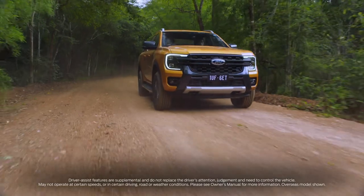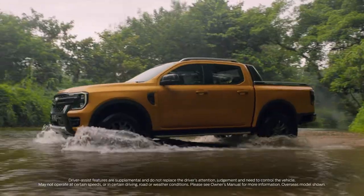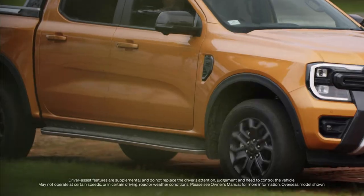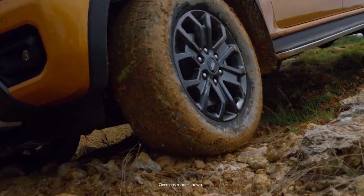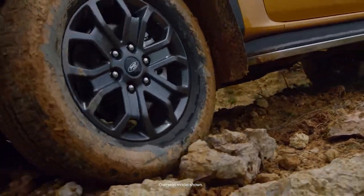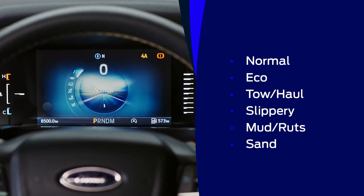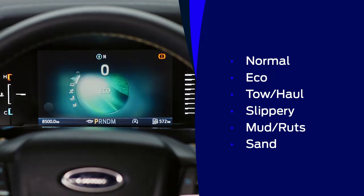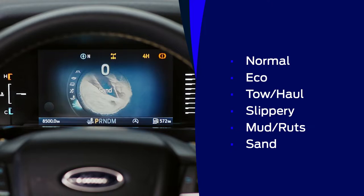Ford's selectable drive modes make sure your vehicle settings match the terrain you're driving on. These modes change a variety of settings such as wheel slip and gear shifts to help you maximize the vehicle's abilities. Depending on your vehicle, you may have up to six different modes: normal, eco, tow/haul, slippery, mud/ruts, and sand.